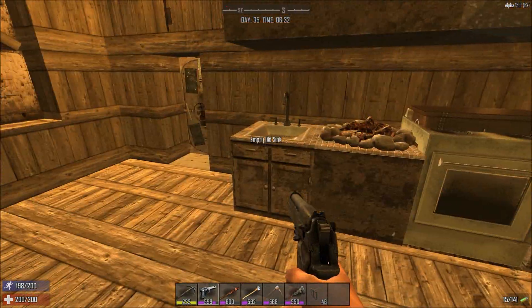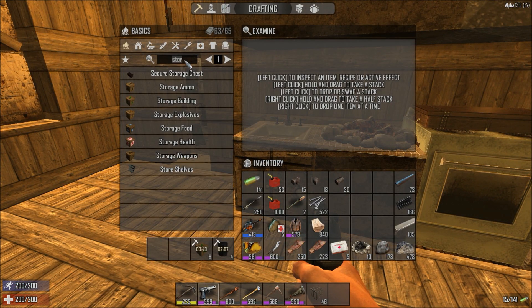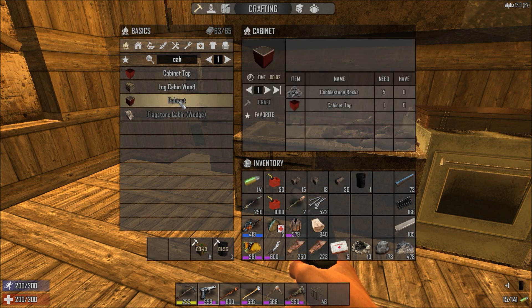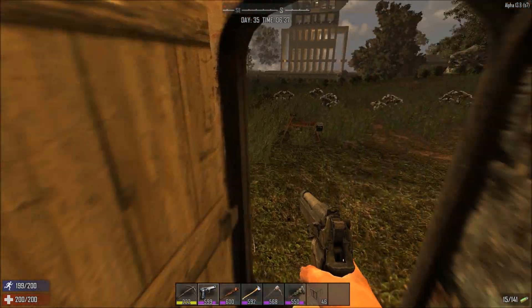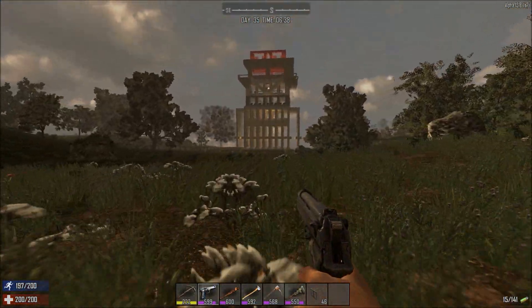What else are we going to need? We've got log cabin wood, we've got normal cabinets, cobblestone rocks. I'm not sure if I want to use them for the worktops — I might use log cabin wood, to put the campfire on.